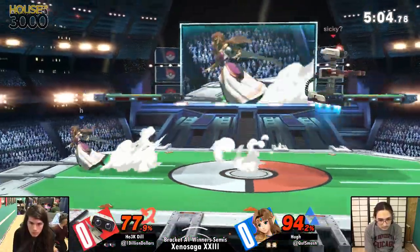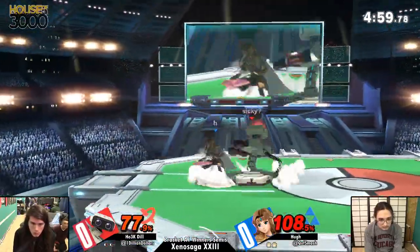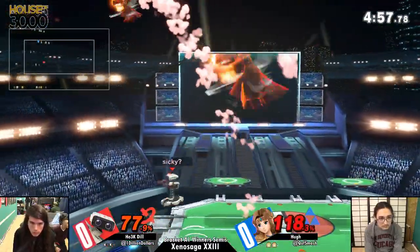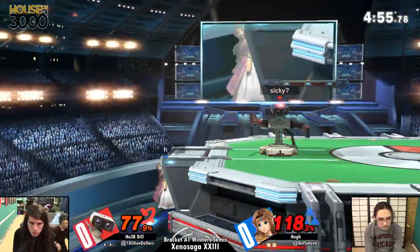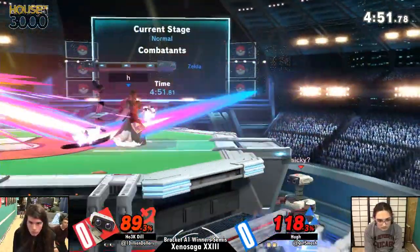Did you see ROB wiggle in place when he got hit there? Yeah, the weakest hit. That kick is so weak when he doesn't get the sweet spot. Dill's probably going to start searching for grabs — anything off the ledge up here? Not going to find anything. The fear of the uppie has to be in Dill's head after the first stock.